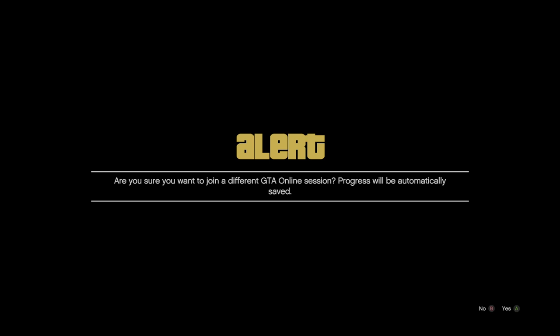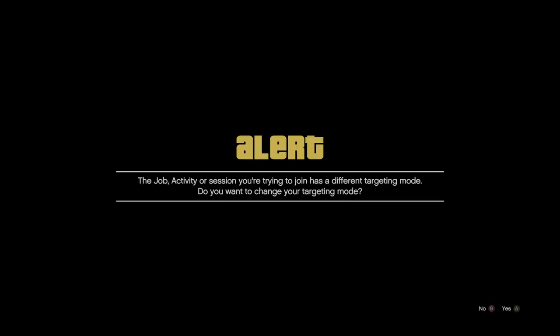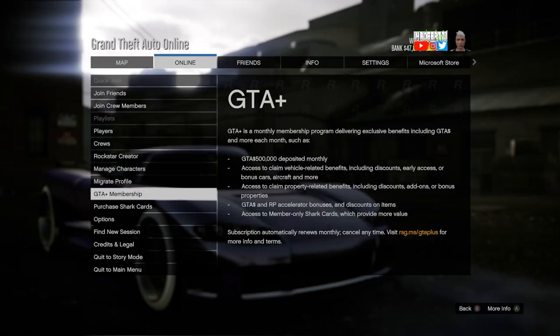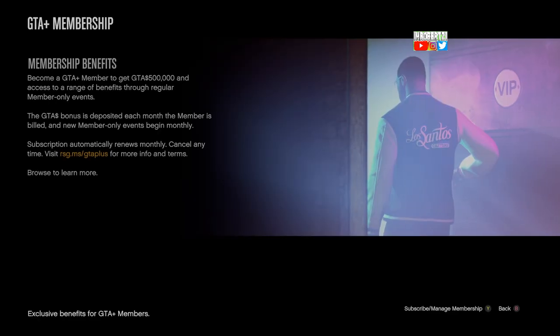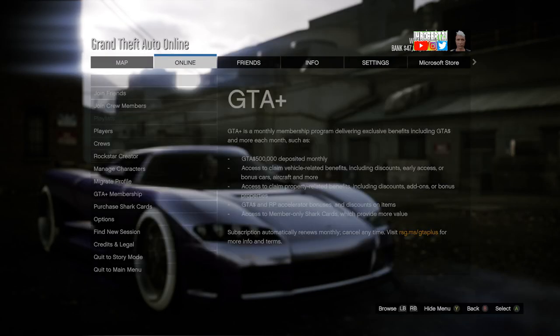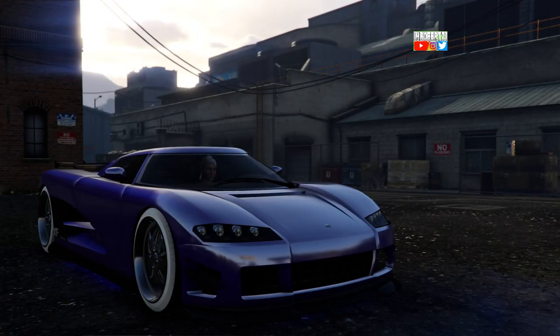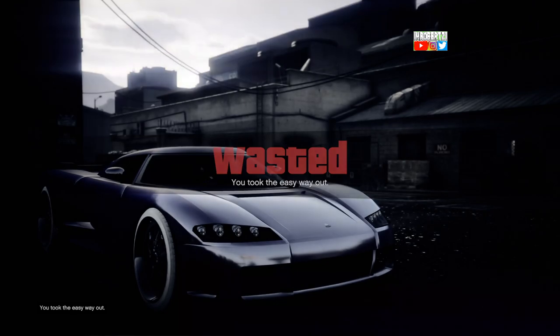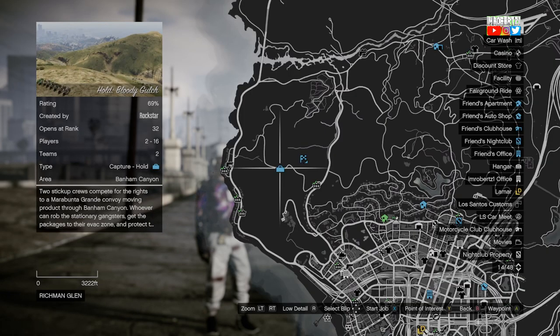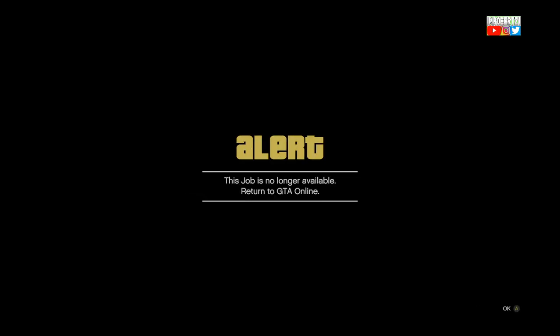Now to get out of the infinite black screen, join a friend in a different targeting mode, accept the first alert then decline the second. Once you can see yourself online, press pause then go to GTA memberships then back out. Now hold down select then take the easy way out. When you spawn online, press pause then start this job on the upper left corner of the map — you'll have to do this twice to start the job.